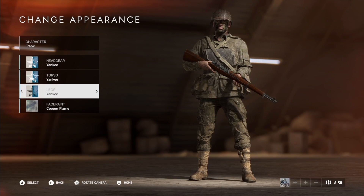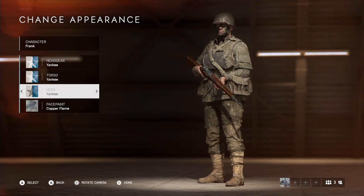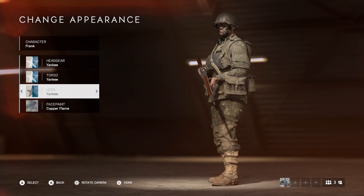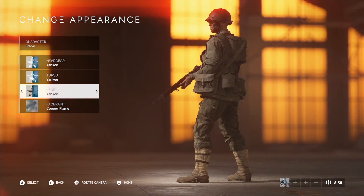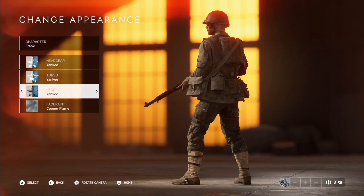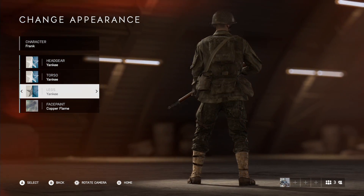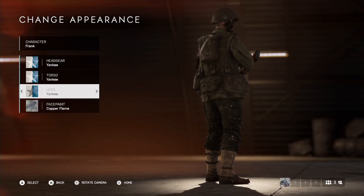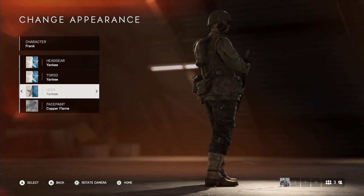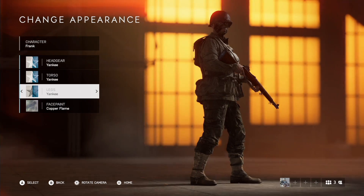The last popular outfit I think people want to come back is the Yankee outfit. This was part of a chapter unlock, I believe all the way back in Chapter 4. If you're one of the people that didn't get to obtain this, you'll understand why DICE isn't very forgiving if you miss out on chapter rewards, because you will never see them return unless it's part of a bundle or your Day One or Two edition of the game. This outfit is a little less detailed than the Wild Eagle, but again a very popular one due to it being a US outfit and not being a copy and paste of other outfits with a different color variant.